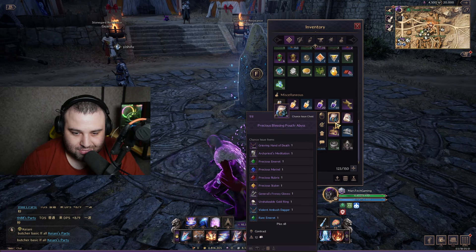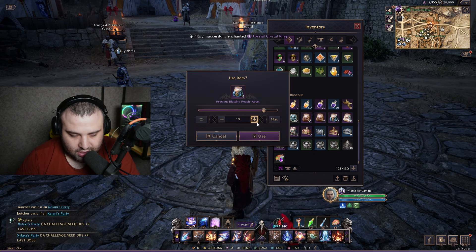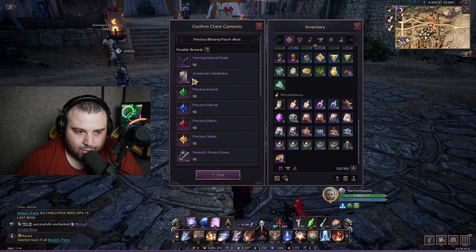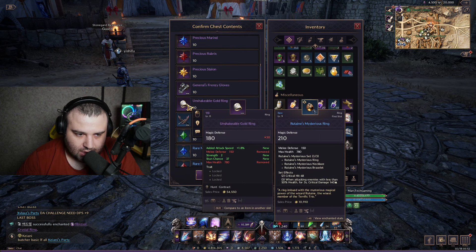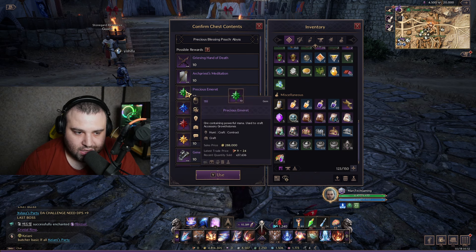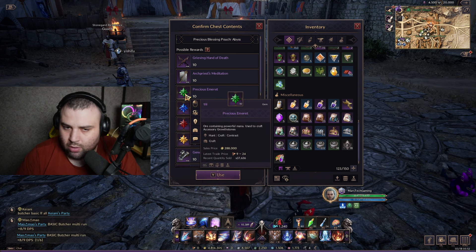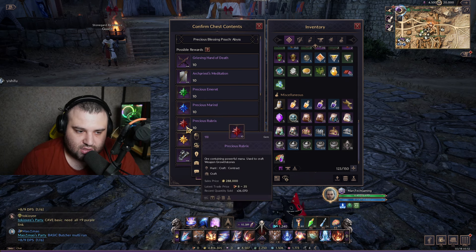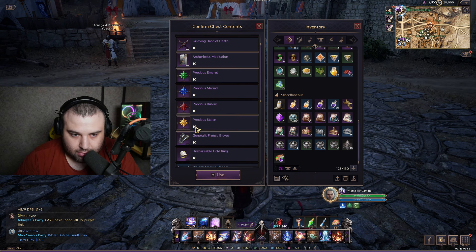Let's open 10 of each box. Here are the possible rewards — check this weapon, check this armor, check these accessories and these personal materials. You will need them. You can check my other videos on how to use these materials: this is for accessory crafting, this is for skill book crafting, this is for weapon enchant crafting, and this is for armor enchant crafting.